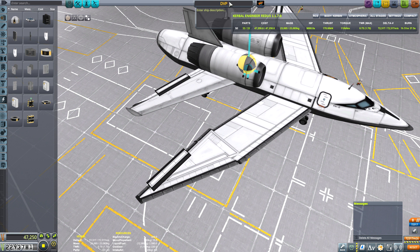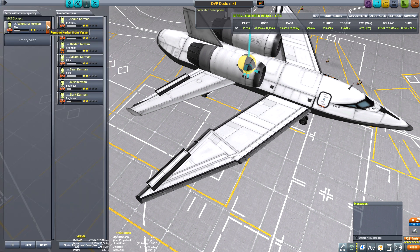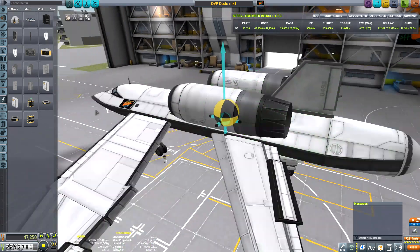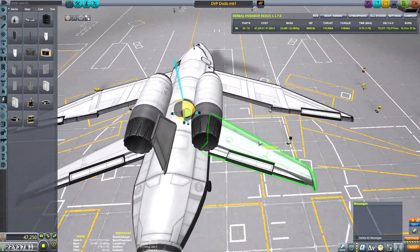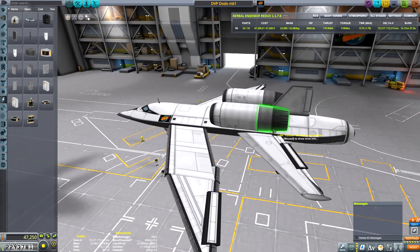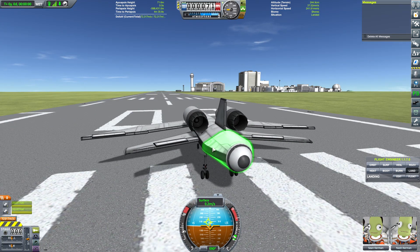We're going to call it... what's a really ugly bird? The Dodo. The Dodo. Who's going to fly the Dodo? Valentina seems like she's — no. We're bringing Sean out. She's ready for this. Let's bring out Sean and Nash. If we're going to kill Kerbals, we're going to kill two Kerbals. I think this will fly-ish. Maybe. Let's give her a shot. I should have brought some parachutes — that's what I should have brought.